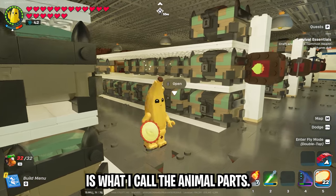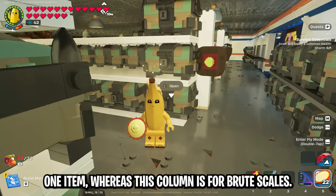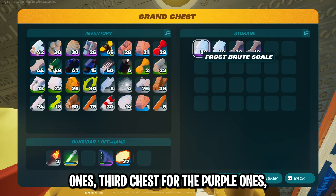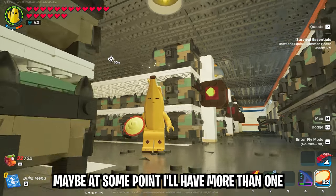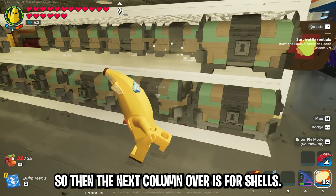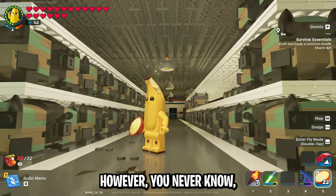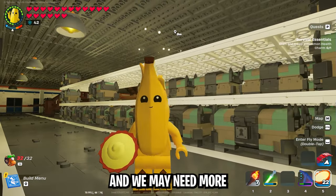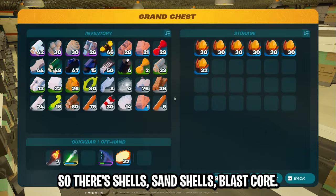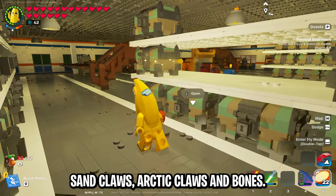The next row is what I call the animal parts. This column is one of the few exceptions to the rule where one column is one item — this column is for brute scales, however the first chest is for the green ones, the second chest for the blue ones, and the third chest for the purple ones plus cursed bones. The next column is for shells — for now I'll keep it to one chest but I'm always leaving room for expansion. So there's shells, sand shells, blast core, frost shells, wolf claws, sand claws, arctic claws, and bones.